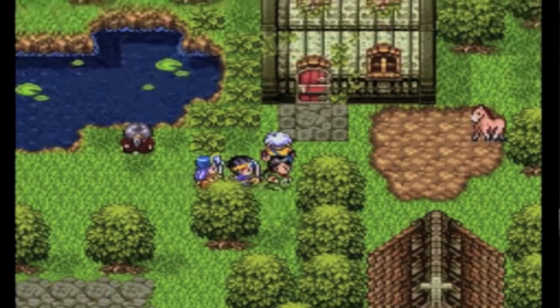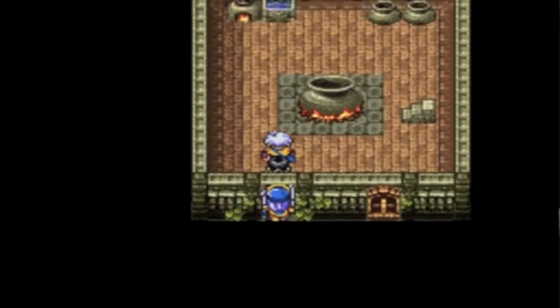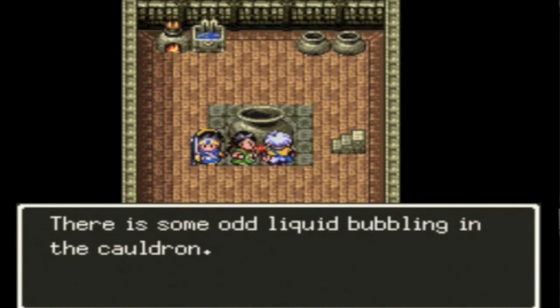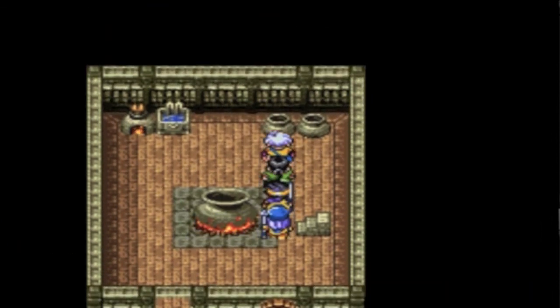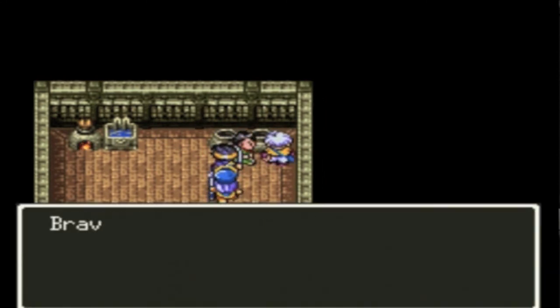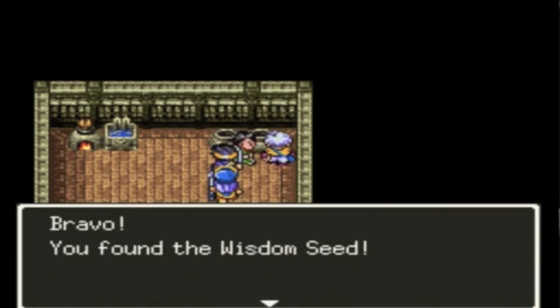And here's the second red door. A pot. 'There's some odd liquid bubbling in the cauldron. Tony Buck says it's his laundry.' And in these pots there is... a Wisdom Seed! Selling that, as usual.